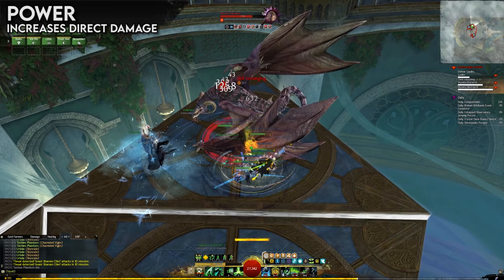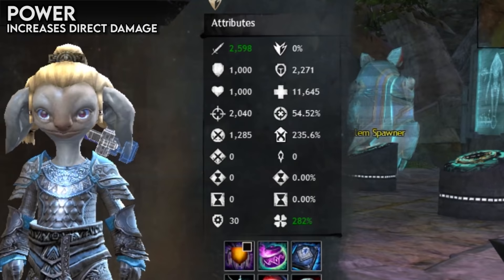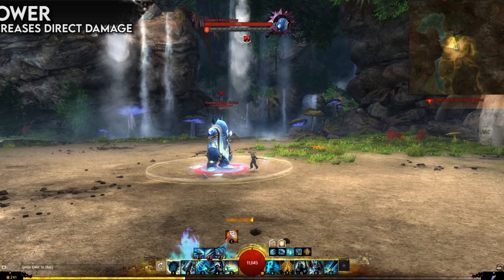Using the appropriate weapons in combination with your gear is very important. Some weapons can be very weak with power gear but devastatingly strong with condition damage gear, and the other way around too. Power is directly related to a few other attributes, so let's go over them now.